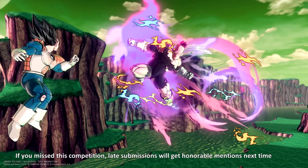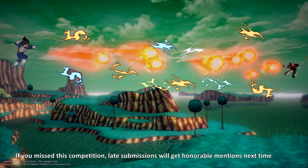Before we start the next photo mode competition, here's two submissions that were late for the last one, for Shuskho — this one of Raccoon smashing into Vegeta, and Vegeta and Raccoon exchanging energy blasts with lots of cool stamps.